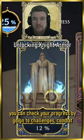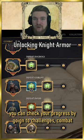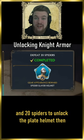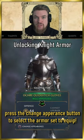You can check your progress by going to Challenges and then clicking on Combat. You only need to kill 10 spiders to unlock the full body armor set, and then 20 to unlock the helmet. Then press the Change Appearance button to put on the full set.